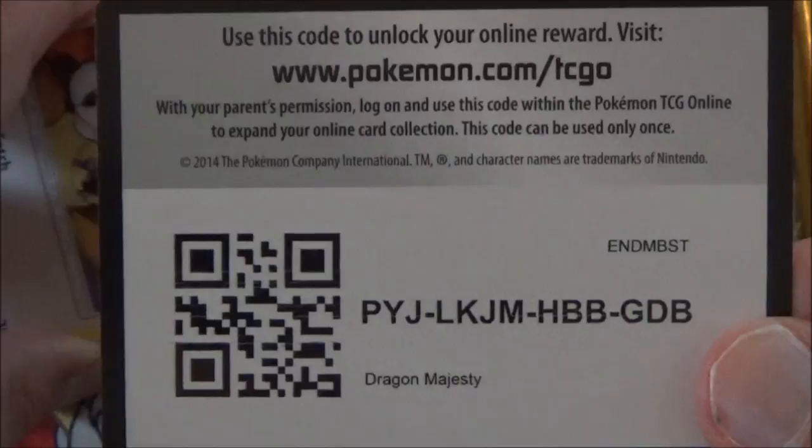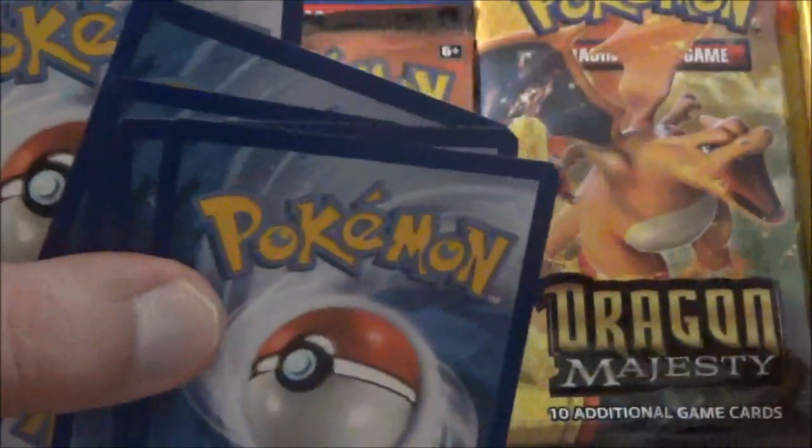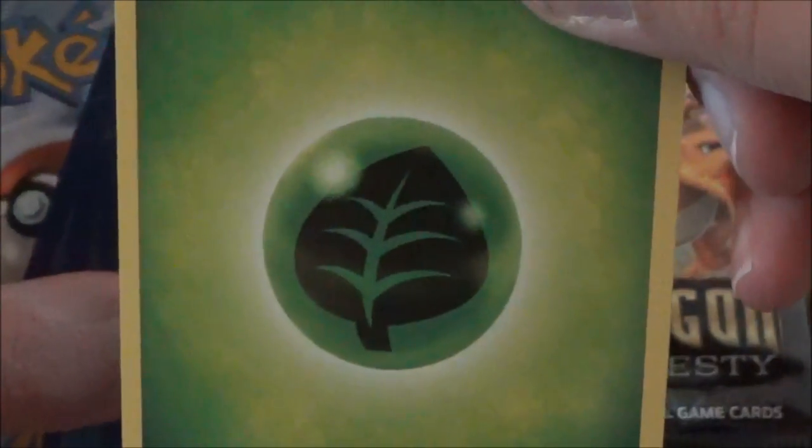That way everybody gets a chance to get a code. And there you go with the first code — trick is still the same, four and two. Here is the Energy card, so it's a Sun and Moon set.